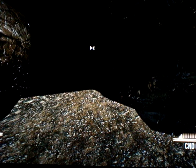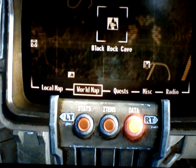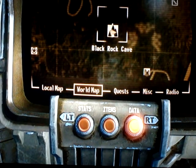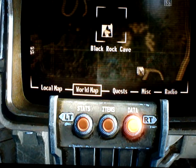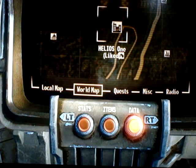Hey guys, Fallout Brotherhood here, and I'm going to be showing you how to get a special melee weapon called Paladin Toaster. It is located in Black Rock Cave, and it is pretty close to Black Mountain and Helios One.